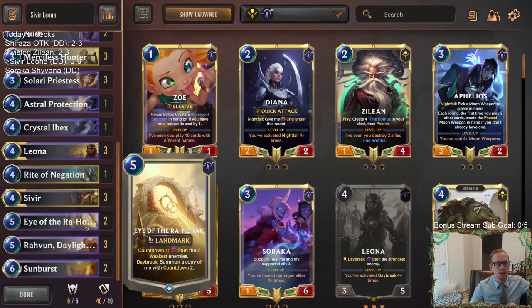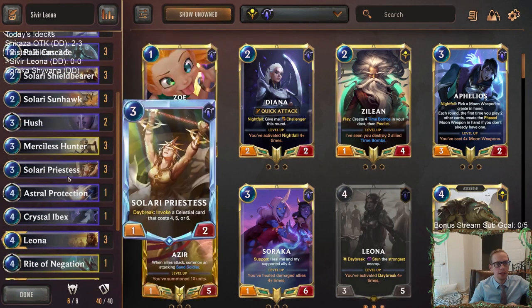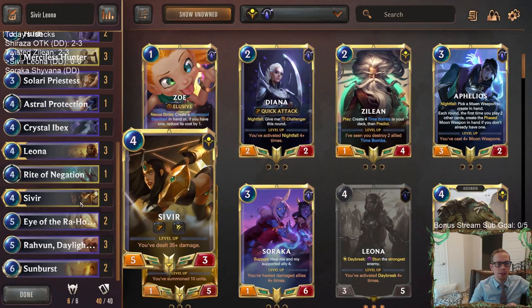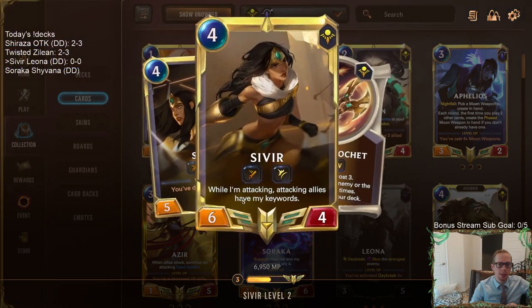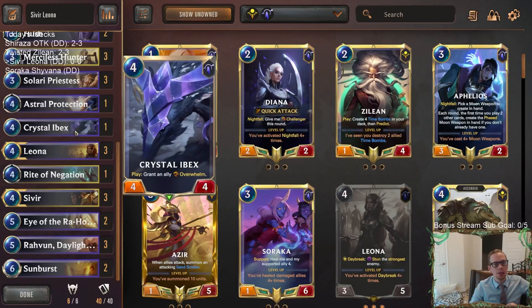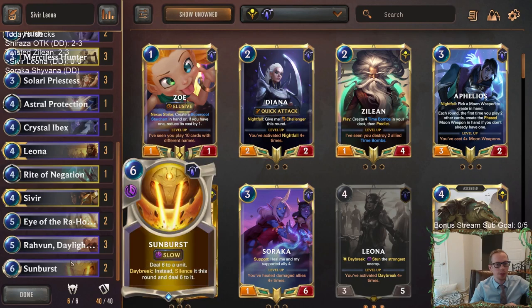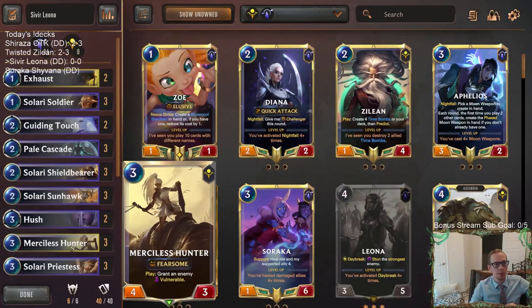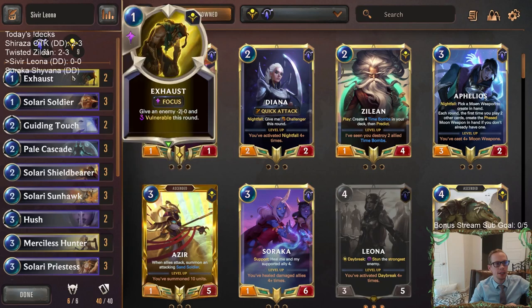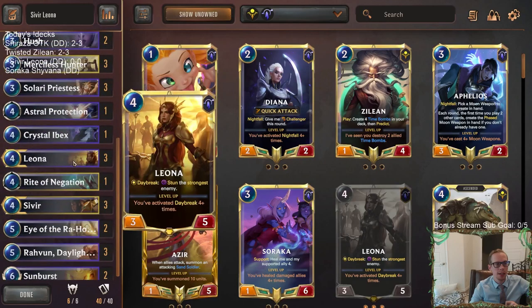We can get a bunch of damage in fast using Leona to stun a blocker, Sunhawk to stun a blocker, and get a lot of attacks in. With Sivir leveled up, we give all our units Quick Attack and Spell Shield. There's also Crystal Eyebex that can grant an ally Overwhelm - play that on Sivir and give everything Overwhelm. Sunburst does a good job of leveling up Sivir. We have decent card advantage with Pale Cascade, Guiding Touch, Exhaust, and Merciless Hunter.